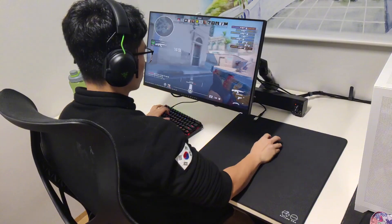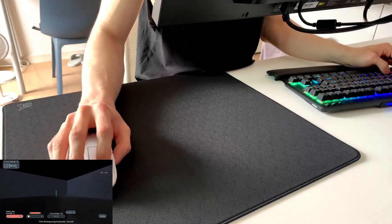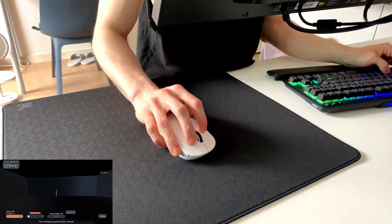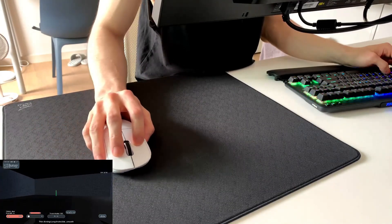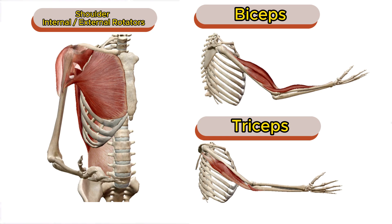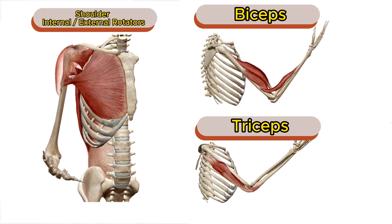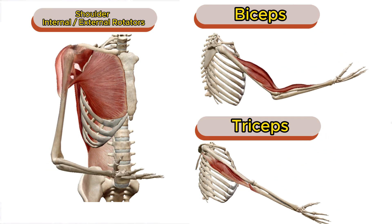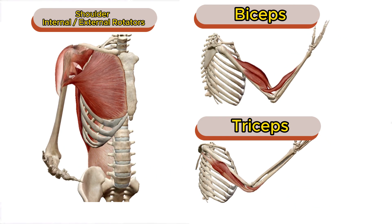Arm aiming is excellent for larger sweeping movements, making it ideal for tracking targets. It is a more robust method that allows for greater precision over longer distances on your mouse pad. This style recruits larger muscle groups, which generally have more endurance and strength compared to the smaller ones in your wrist, forearm, and hand. As a result, arm aiming can be less tiring over extended periods, provided that you have good posture and a proper ergonomic setup. With arm aiming, the shoulder joint acts as the primary pivot point, allowing for large sweeping movements of the mouse, with the elbow joint compensating for the natural arc rotation of the shoulder.